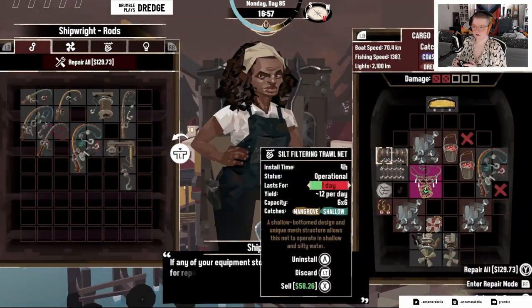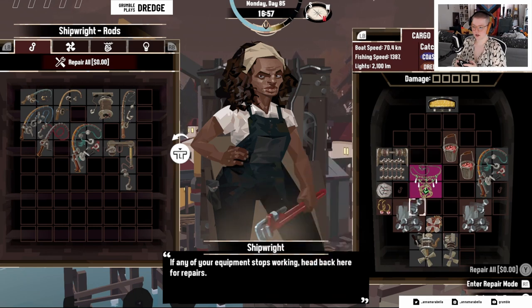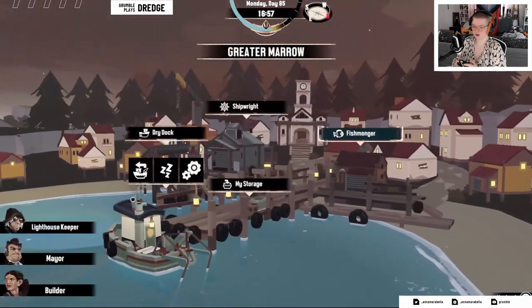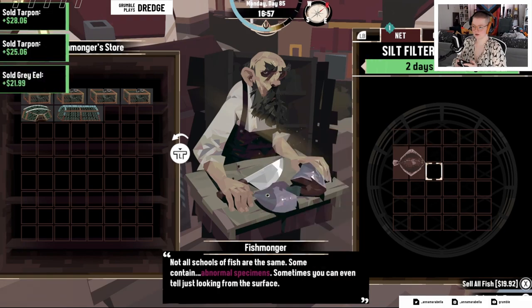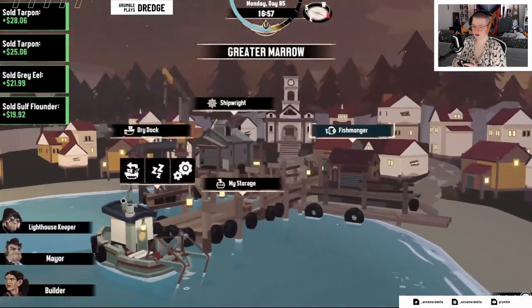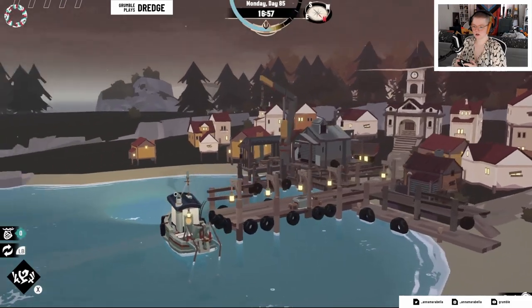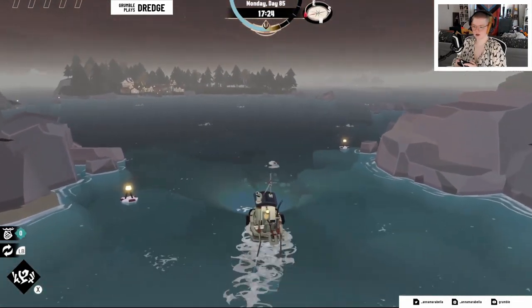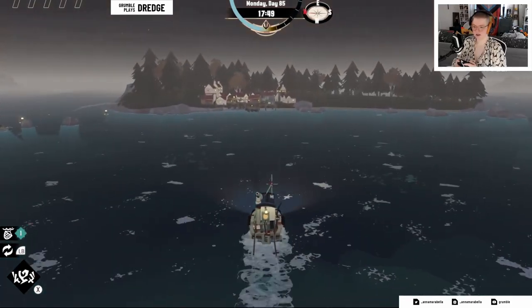Okay, shipwright, please repair me — thank you. All going into storage. Fishmonger — nothing of interest for you. Oh no wait, I do have stuff in my nets. Okay, let's get over to Little Marrow so I can sell some of the stuff that's been in my inventory for approximately 300 years.